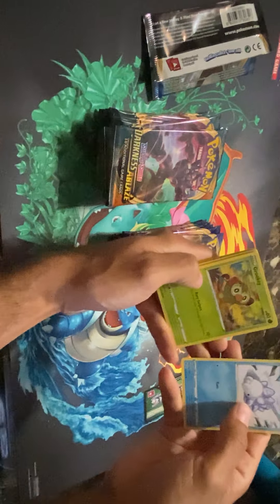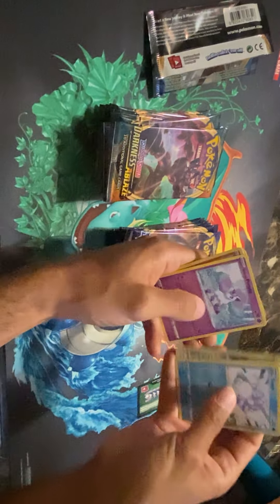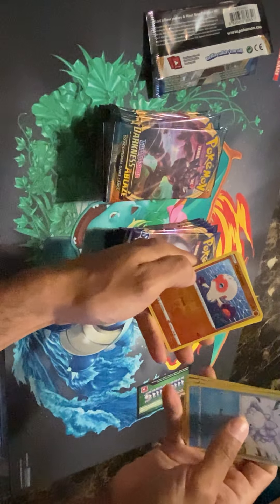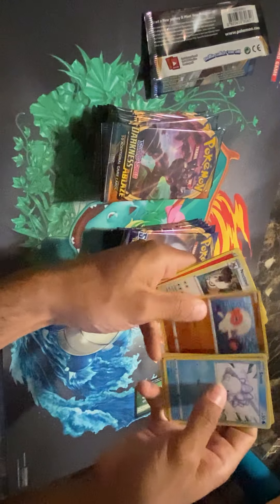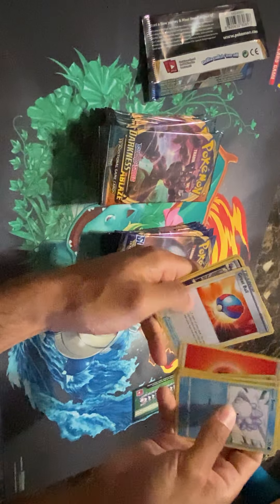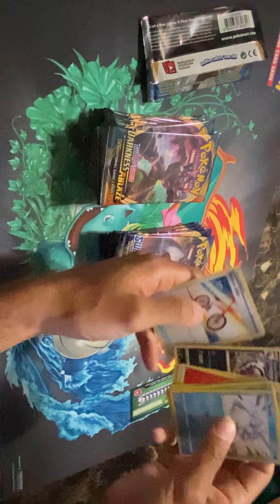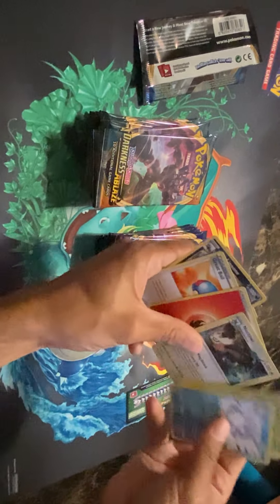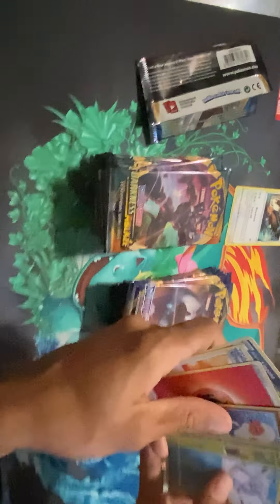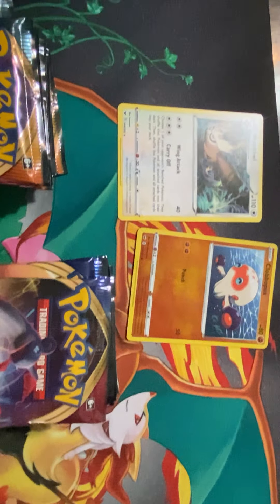Alright, we got a Snom, a Grookey, a Shelder, a Mawile, a Galarian Ponyta — ooh, a holographic Clobbopus. Let's get it. And our rare is a Noctowl. That's lovely. And then Great Ball, Lin Loon, and Rotom Bike. What a great first pack we got there. Not really.